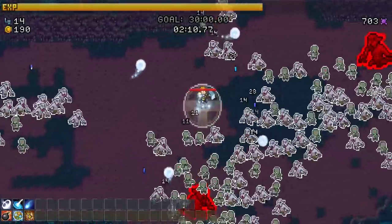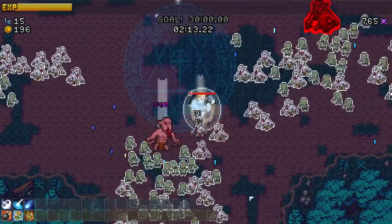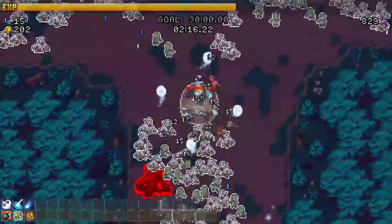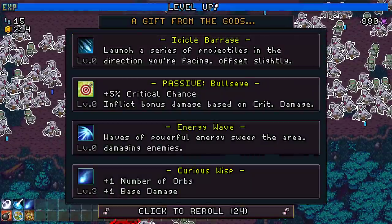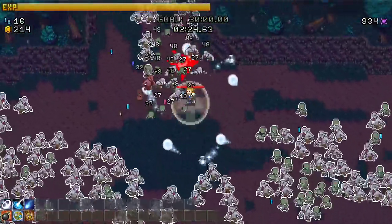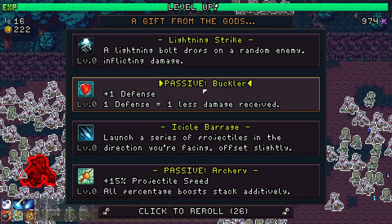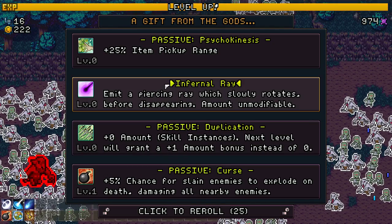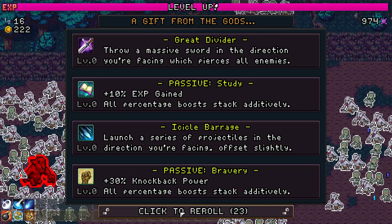We're getting to the point where it's gonna be hard to move because we're relying on the purifying circle which is kind of stationary. Just keep giving me purifying circle every time - fine, I guess. The problem is how am I gonna get to the portals if I'm stuck in place? Wisp - okay, but moving towards portals will be an issue.